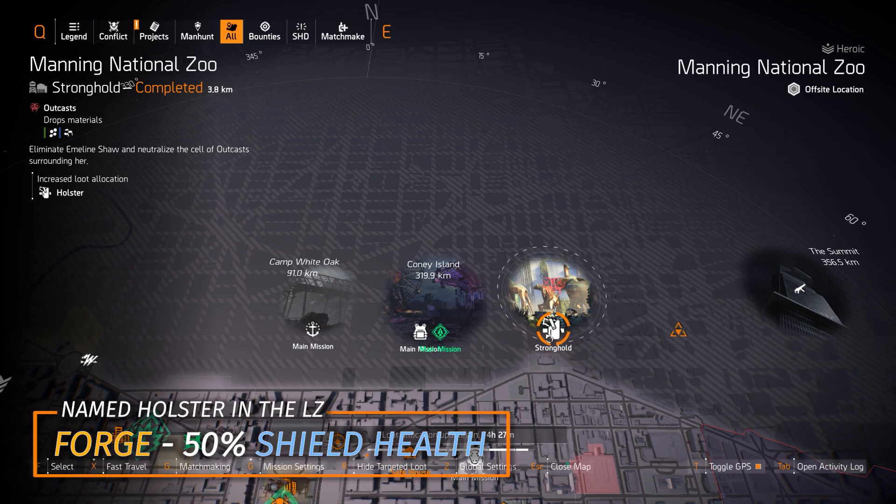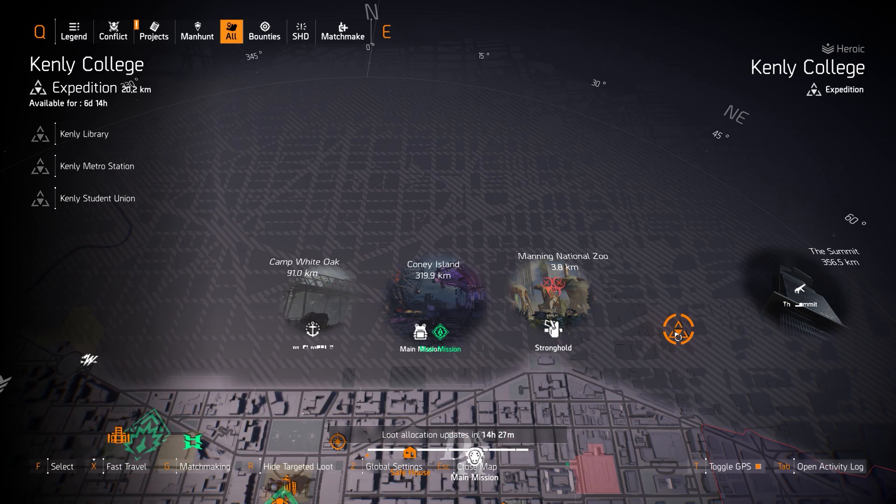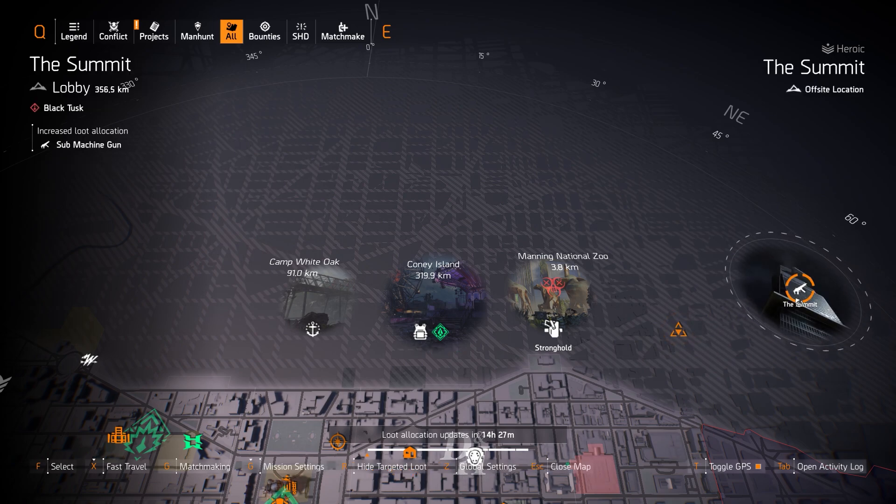You can also farm for the Forge Holster, which gives you 50% extra shield health — equivalent to an extra skill tier worth of shield health. Kinley College is open for another 6 days and 14 hours as of this recording, and the summit pick here on targeted loot. Now let's move on to the west and east sides.